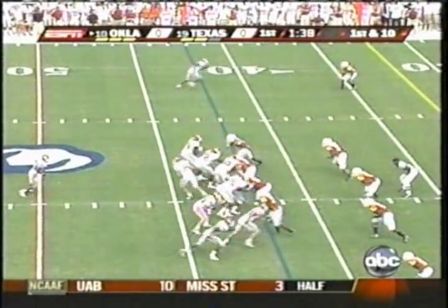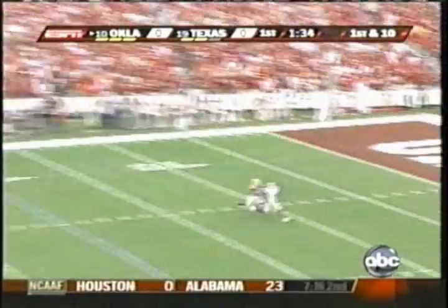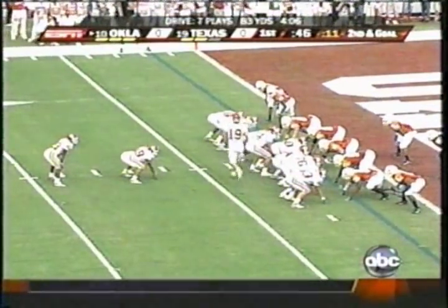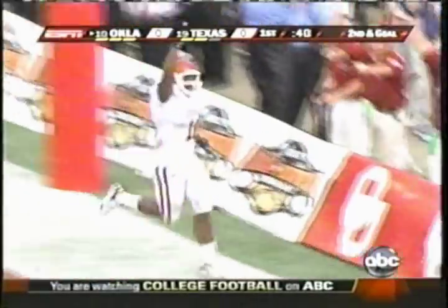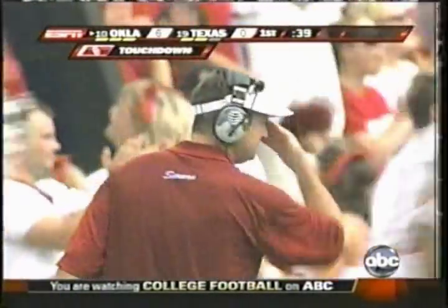Under center, Bradford. Gets the snap. Fakes to Patrick. Looks downfield to Kelly. Down to the one-yard line. Second and goal from the two — he lost a yard on the previous play. George-John Finley in motion. Fake to the rim. Pass in the end zone. Touchdown, Oklahoma. Gresham. Great fake to Brown and the pass to Gresham.